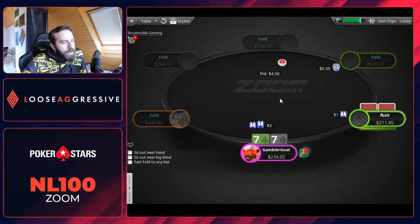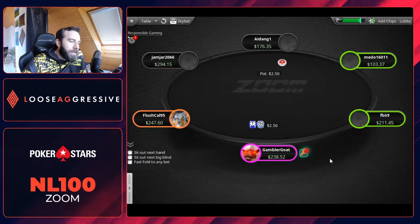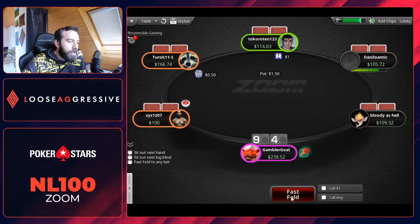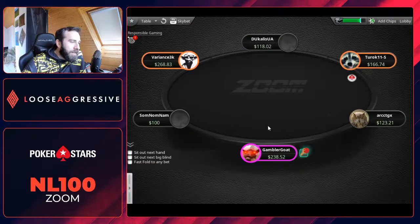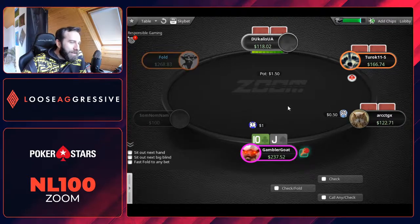Let's open with pocket sevens and see if the big blind gives satisfaction. Nope. I made it 3x preflop because the big blind was recreational, or at least marked as recreational. Please guys, don't get angry if you see yourself labeled as recreational or as a weak regular. First of all, there is nothing wrong with that. Second of all, sometimes my labels are wrong, and it's usually better for you if I labeled you incorrectly, because I'm going to make mistakes versus you — so be happy with that.